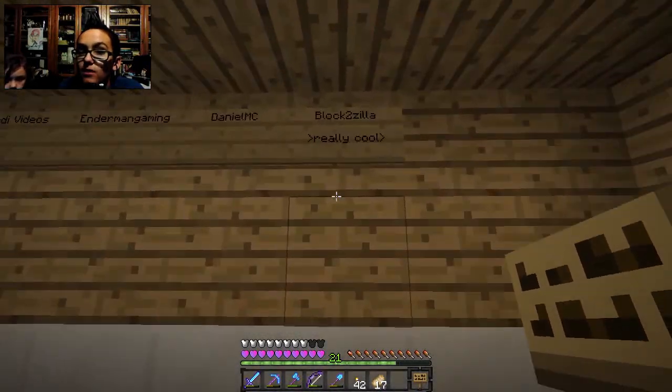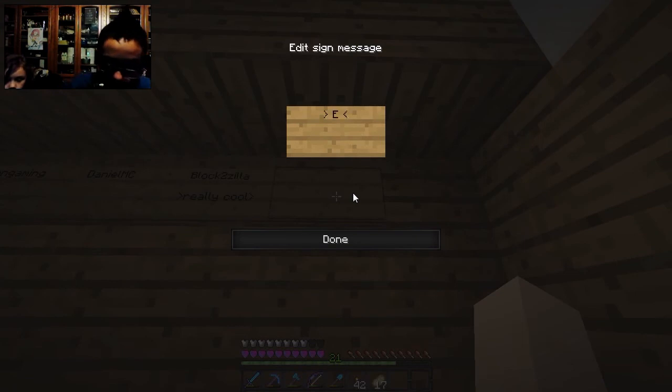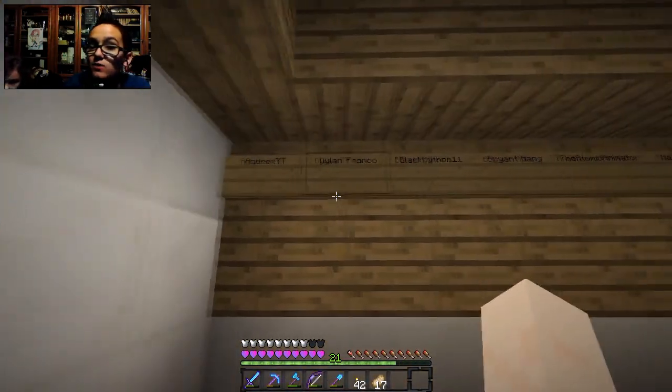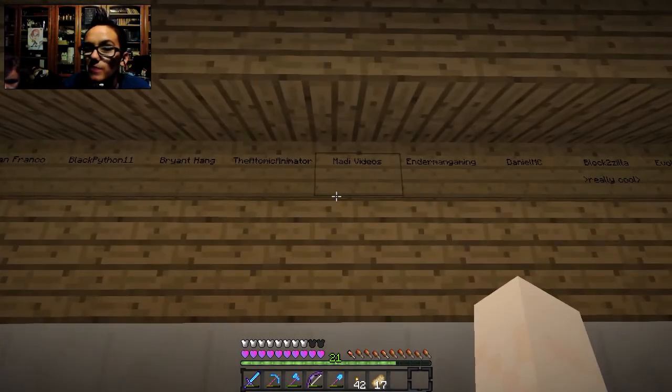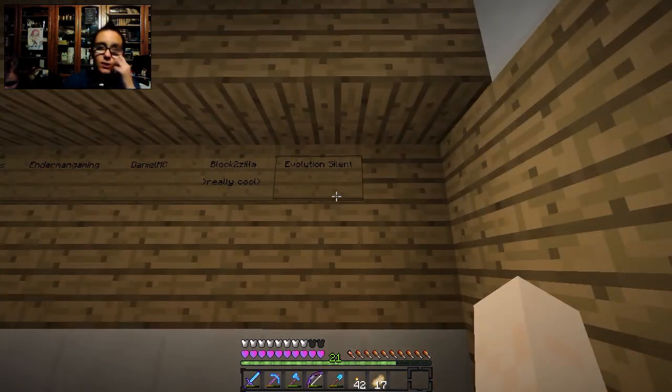We're putting up the subscriber wall — really cool, he put that himself. We got all these people: Rick's YT, Dylan, Franco, Black Python, Brian Hang, The Atomic Animator, Maddie Videos, our main gaming Daniel, MC Block 2Zilla, and Evolution Silent. If you want to be the next person on the wall, make sure to comment down below.